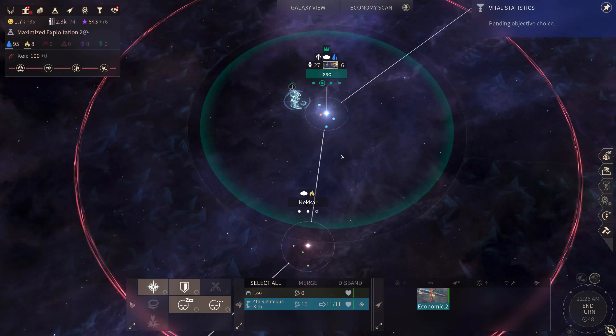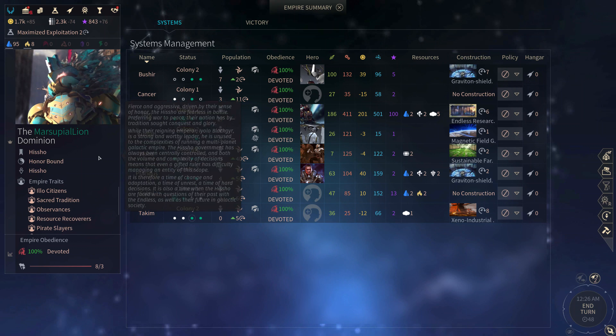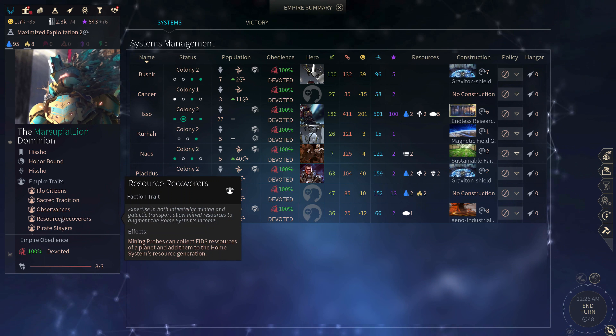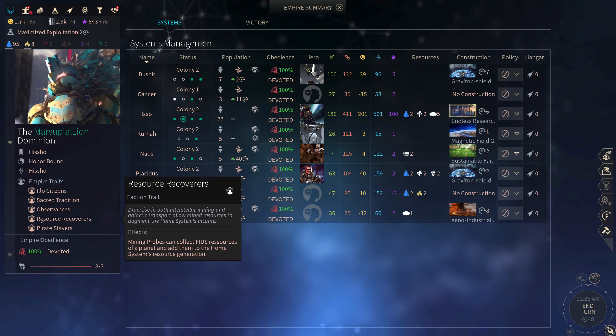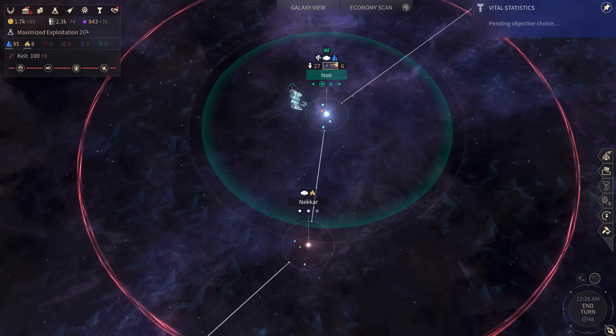Welcome to another session of Endless Base. I'm Matt, and this is my playthrough of Endless difficulty, Endless Base 2 with the Hesher. Last turn we were starting to get into position to exploit the resource for coverers perk, where we basically get double value from our mining probes with our behemoth ships.